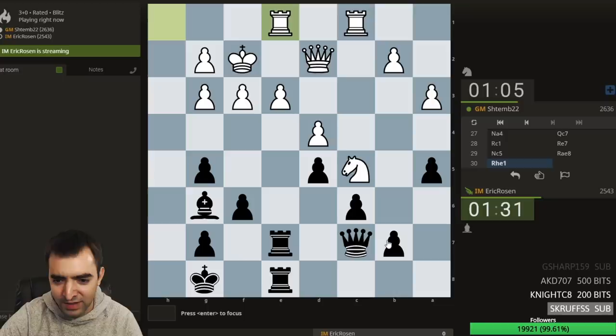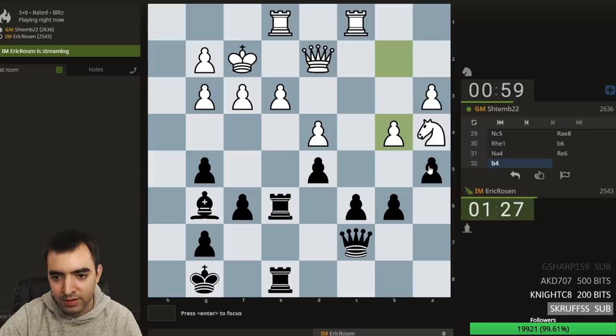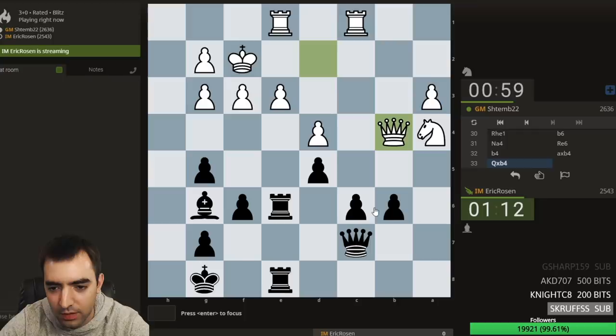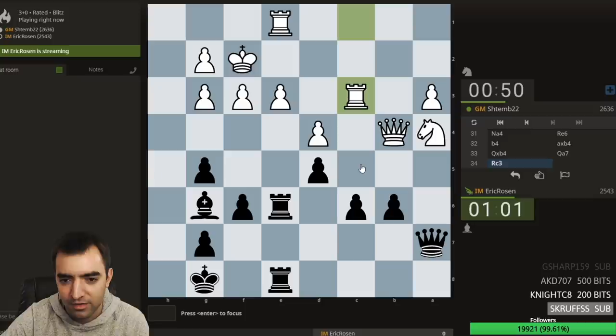I could play b6 to prepare eventual c5 — it's weakening but it's playable. I'll defend c6 first, or over-defend c6. That's a move. I could take — it takes. Rook a8 maybe. Ooh, what is this? C5. I'm getting interested. Queen a7 — sneaky move. If takes, I'm rook b8; queen takes, I win the knight. I want to play rook a8 probably. C5 — does it work at all? Let's play rook a8.